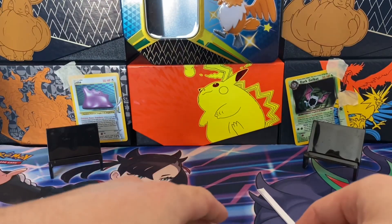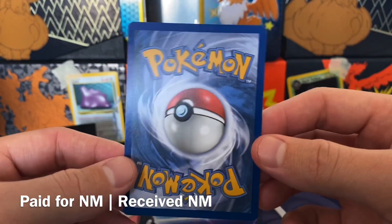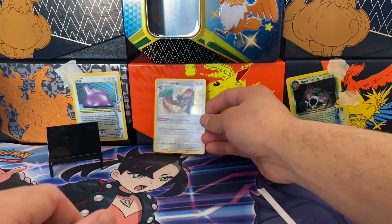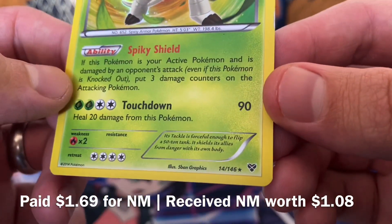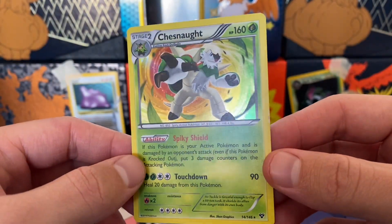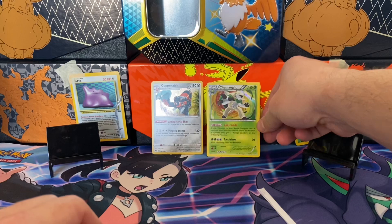I'm going to go through these one at a time. These are just cards I need for my collection to fill out my binders and achieve those master sets. Starting out with the Copperajah Holo from Darkness Ablaze — for some reason I never pulled this card and could never find it at any shops. Then we have a Chesnaught Holo from X and Y Base, because I have all the Ultra Rares from X and Y. I only have cheap cards left to get for the master set of X and Y Base.